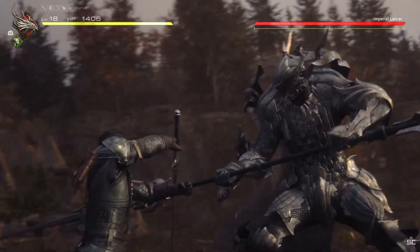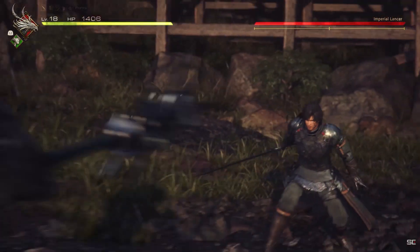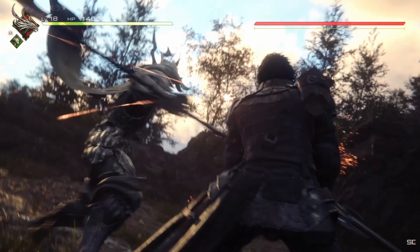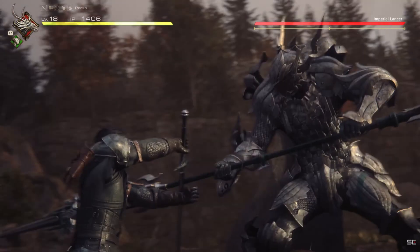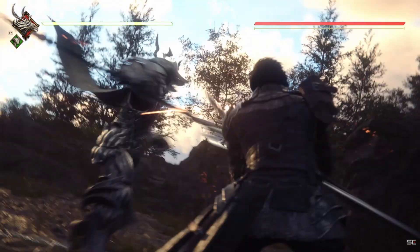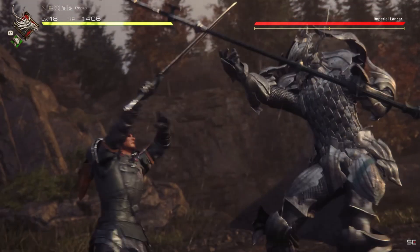First up is this boss battle kind of fight that starts off with some really cinematic shots. There are some pretty notable cuts here where Clive's sword is behind him at the end of the first clash, but then is seen blocking the enemy's lance in the next. I imagine we missed some kind of quick time event or some kind of counter, since Clive is then seen pushing the enemy backwards with some of his own attacks.